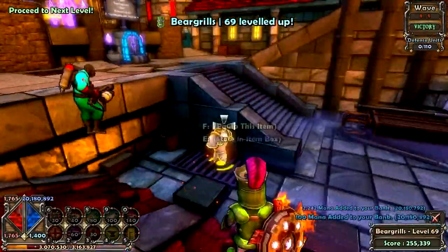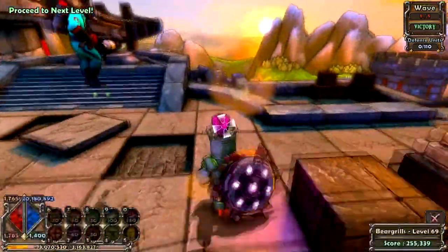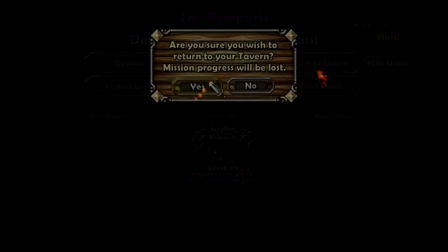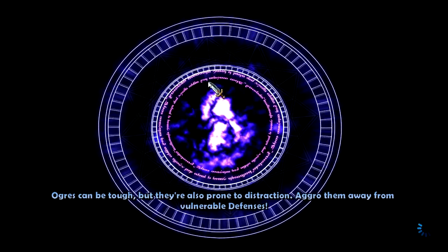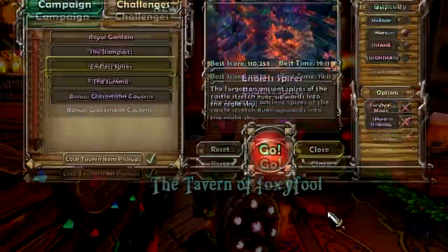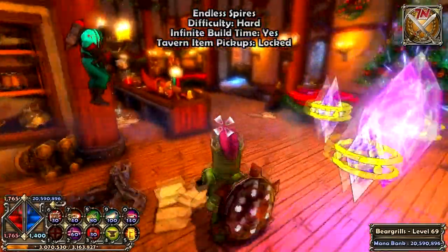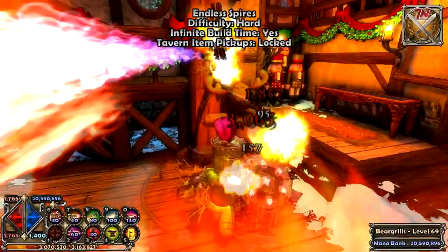Definitely recommend you try it out. Just go around, collect some items, collect all the mana you can. Finally return to the tavern and we'll see how much mana we earned. That was about 700,000 mana, which is pretty significant at a low level. It's not bad as a mana farming method even for level 70s — though not for level 74s, because you can get billions at that point.